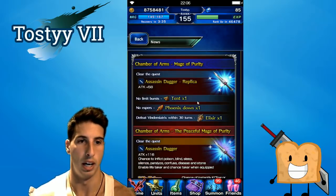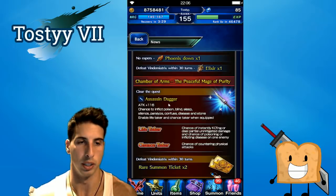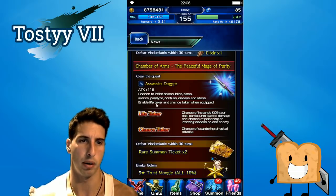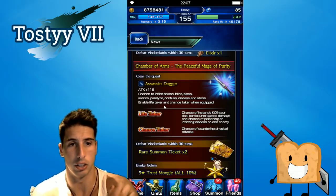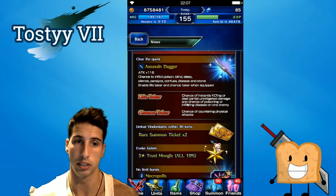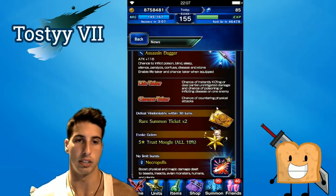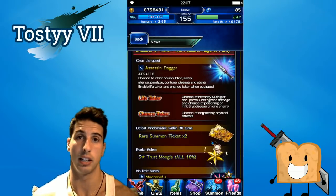The Assassin's Dagger replica is a 58 attack dagger, which is not that crazy. Once you beat the boss for real you get the real Assassin's Dagger — a 116 attack dagger with a chance to inflict poison, blind, sleep, silence, paralyze, confuse, disease, and stone. It also enables Life Taker and Chance Taker when equipped. Life Taker gives a chance to instantly KO or deal partial unmitigated damage, and a chance of poisoning or inflicting disease on one enemy. Chance Taker gives a chance of countering physical attacks.